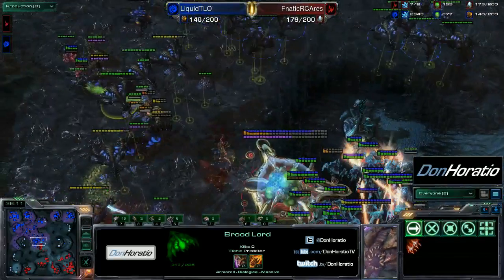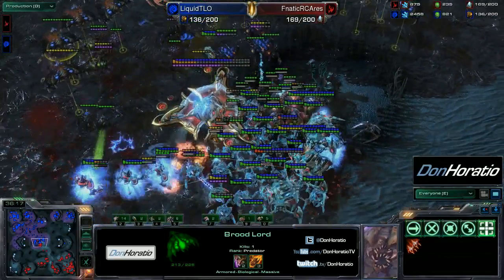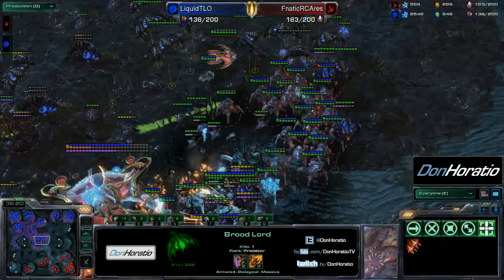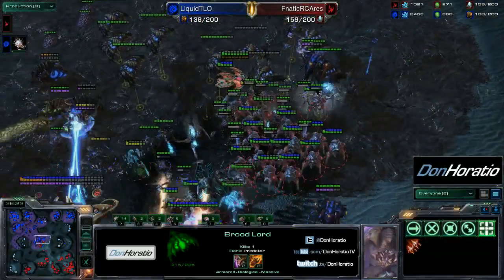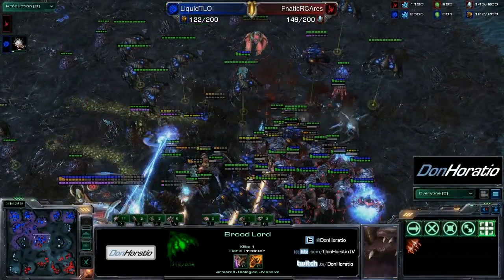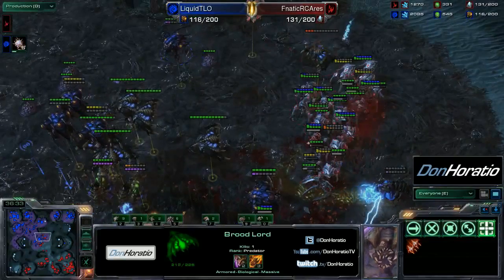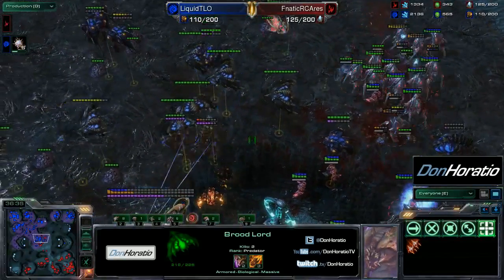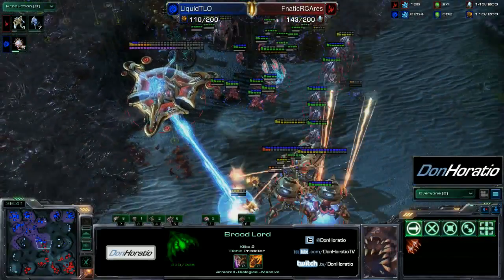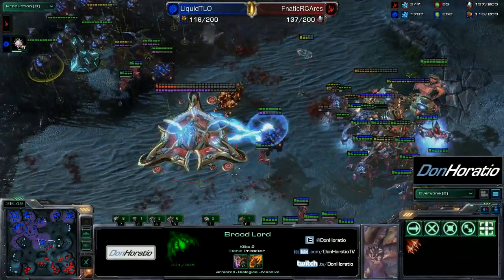TLO is not getting many fungals off and is pushed back again. Broodlords want to turn and guide a bit — a fungal goes down holding some units in place. The stalkers blink in and start targeting those broodlords. That infestor vortex really did a number on his army. Broodlords are still alive but stalkers are moving around sniping them continuously — still going to be close. The stalkers are actually pulling back to these Colossi to help deal with the broodlings, and TLO pushes forward a little bit even though he has nothing to deal with the mothership.